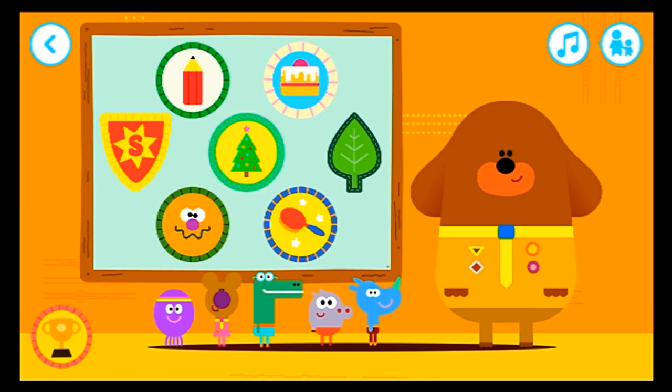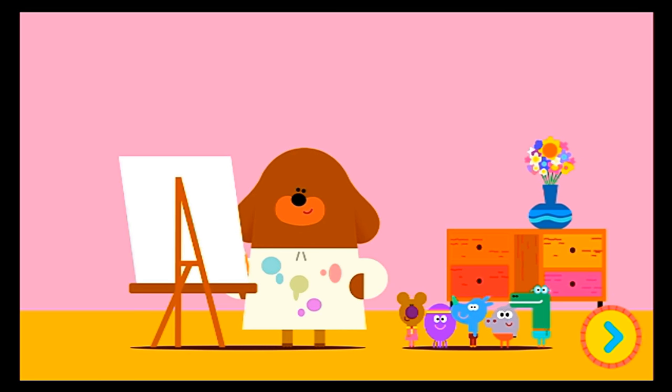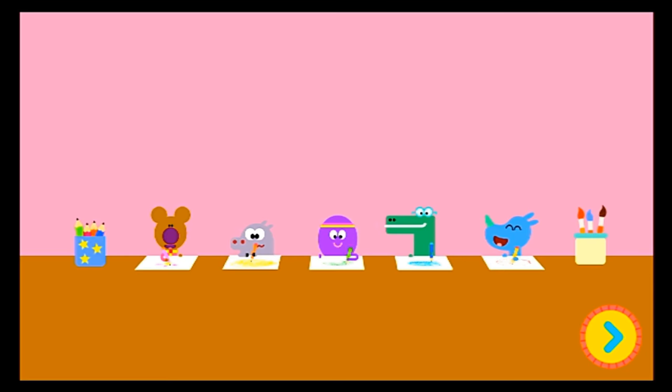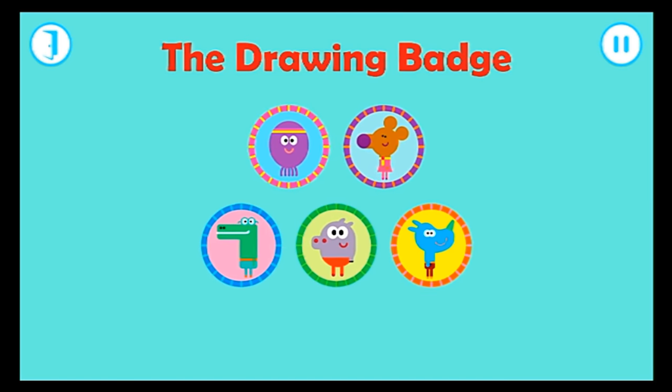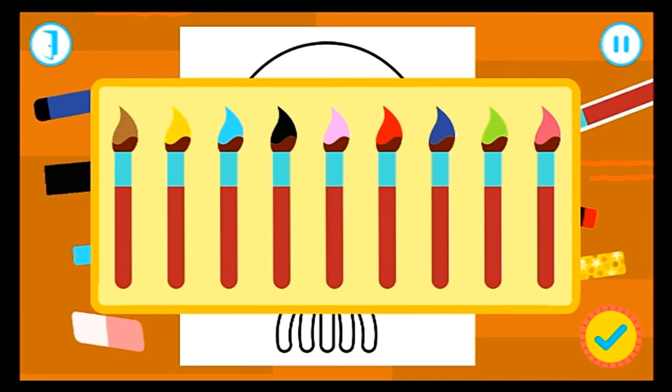Press the trophy button to see all your lovely creations. What a lovely picture, Dougie. Maybe we should all try some colouring in. Yay! The drawing badge. Who wants to get their badge? Betty, what should we use to colour in? Tap on a colour.